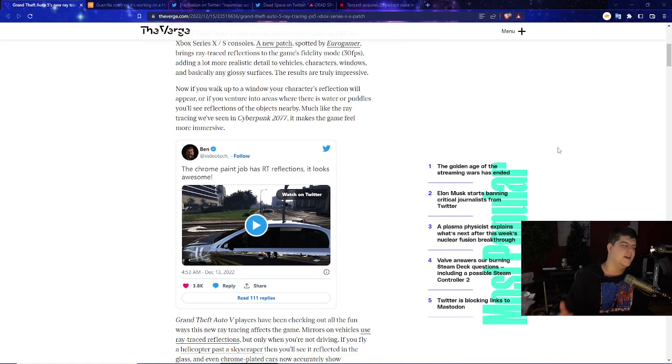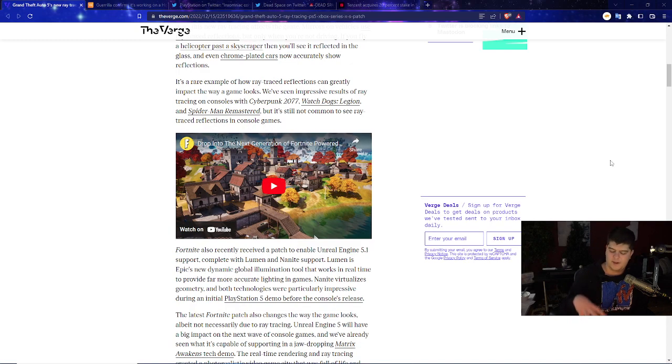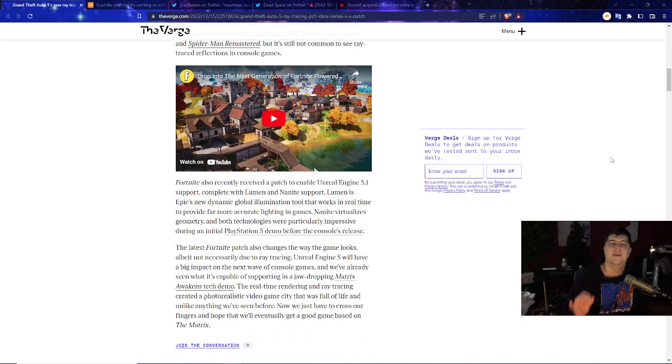This is kind of overdue, but we're finally seeing it in person. If you walk up to a window, your character's reflection will appear; in areas with water or puddles, you'll see reflections of nearby objects — much like the ray tracing in Cyberpunk 2077. Mirrors on vehicles use ray trace reflections when you're not driving, you can see a helicopter reflected on skyscraper glass, and chrome-plated cars now show proper reflections. I've also had a chance to play Fortnite on the new Unreal Engine 5.1 update and it looks, feels, and runs fantastic — it actually feels like a brand new game.